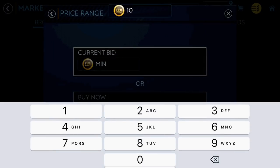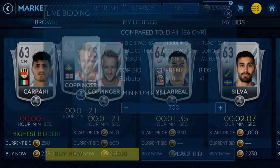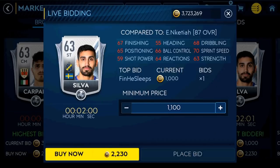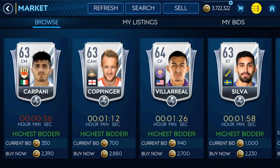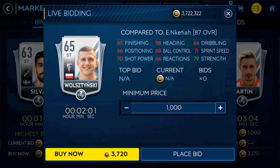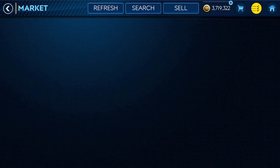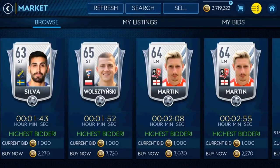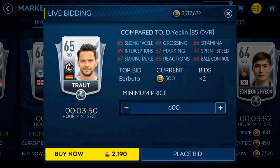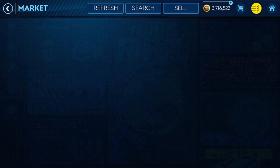Here's how it goes down. First, go to the market and do a search for 63 to 69 rated players. Set the current bid to max out at a thousand coins — not the buy now, the current bid. I go no higher than a thousand coins. So we're doing a search for 63 to 69 and we're just throwing a bid down on everything maxed out at a thousand. Go out a couple of minutes and then go back to the main screen — stepping forward and back resets it and pops up notifications.